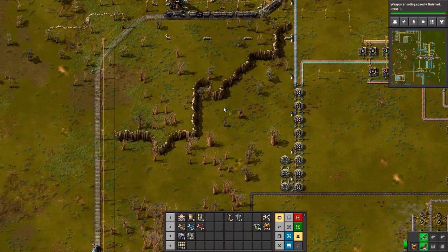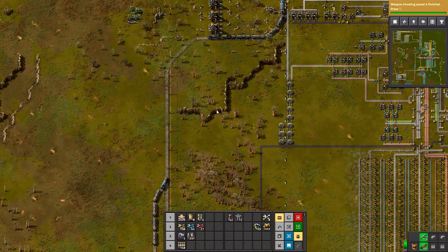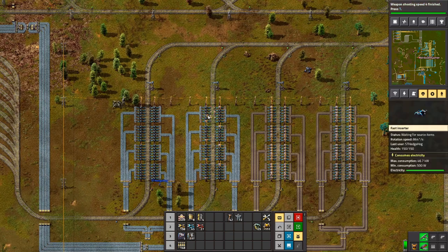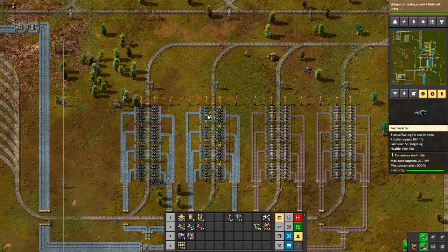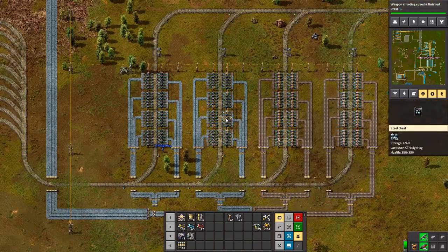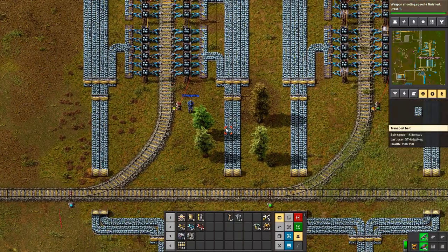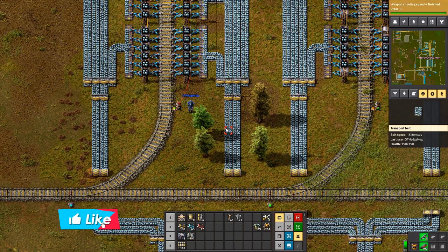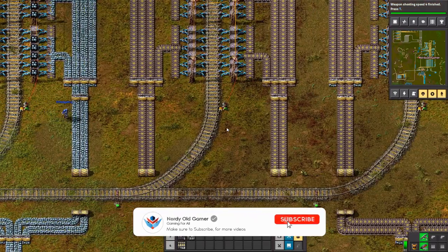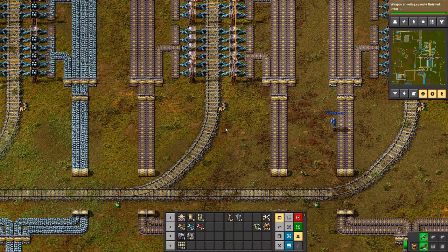Speaking of trains, between episodes I have added a little bit of logic here to the train stops. Basically, if this box has got more than 2,000 ore in it, it turns off the signal — it says nope, close the signal so the trains can't come this way. Which means it will fill up this slot and then this one and this one as it goes. And we can just add one more here, maybe.